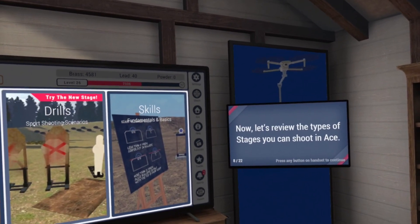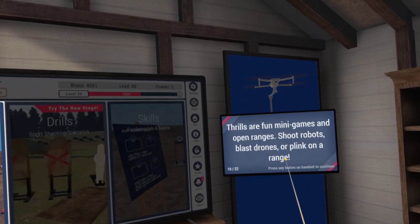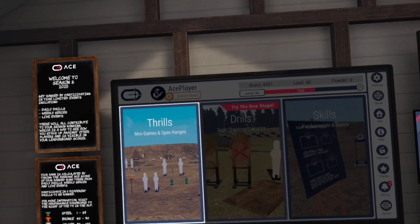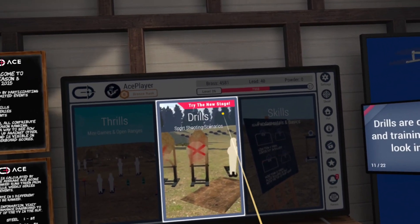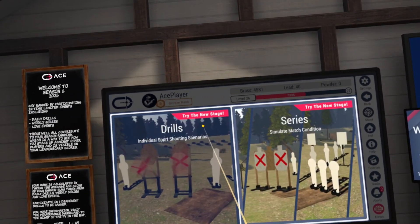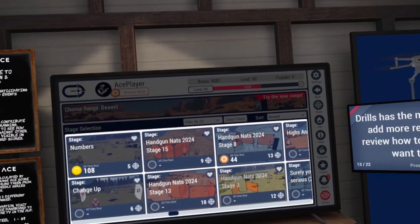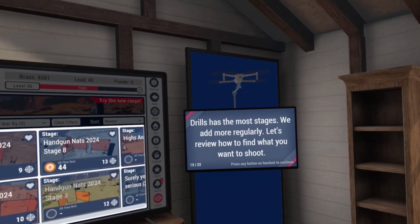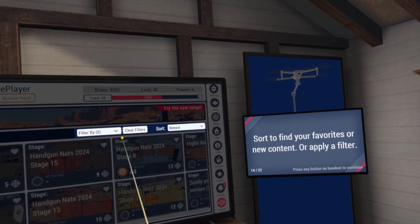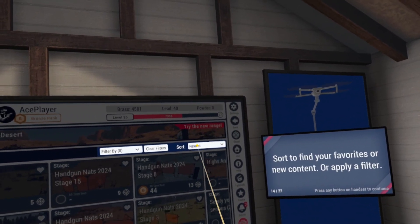ACE stages are split into three categories: Thrills, Drills, and Skills. Thrills are fun mini-games and open ranges — shoot robots, blast drones, or plink on a range. Drills are competition stages and training drills, including single-stage drills and multi-stage series like a match. Drills has the most stages and they add more regularly. You can sort to find favorites or new content, apply a filter, sort A to Z or Z to A, and click Clear Filters to reset.